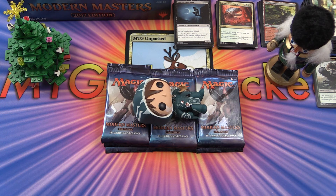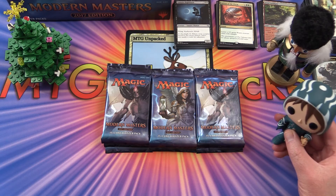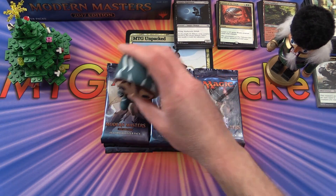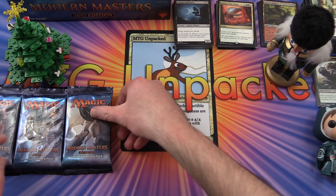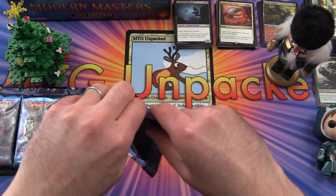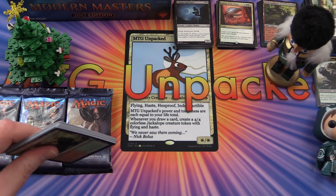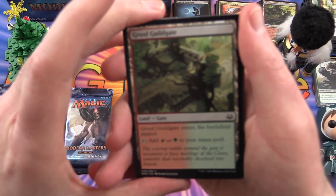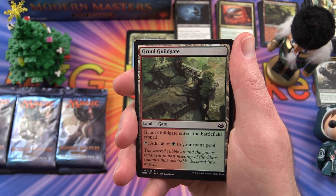Welcome back to MTG Unpacked. I hope everyone had a wonderful Christmas and is enjoying the post-Christmas relaxation. Today we'll be continuing our Modern Masters 2017 unboxing. We had some great pulls and we just had Jace bless the packs. Without further ado let's get cracking. There will be a short and a long version of this — if you want to skip over the commons, go for the short version. At the end I'll do a tally of all the value in the box and see how well we did.